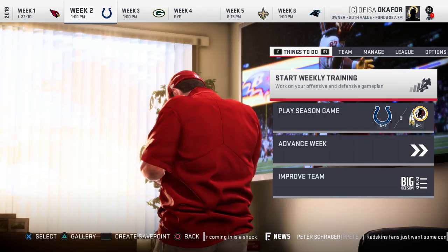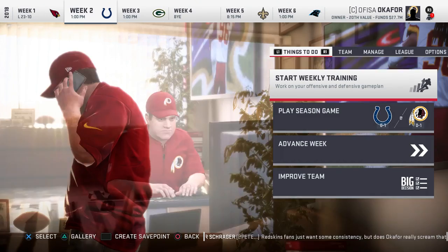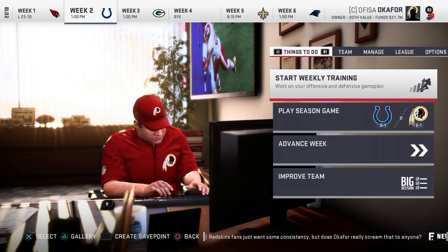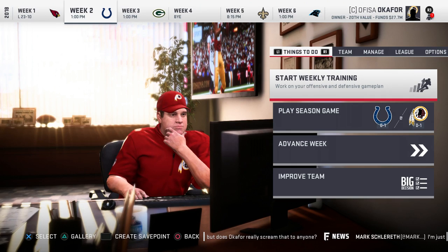What's up Sneaky Nation, Sneaky P here back with all the news after week number one in year one of our Washington Redskins franchise, where the Redskins fell to the Cardinals 23 to 10. It was a defensive battle most of the game. The Redskins were really struggling to do anything on offense. They had a chance to gain some momentum and maybe win the game, but the Cardinals blocked the field goal and it was all downhill from there. The Redskins fall to 0 and 1.